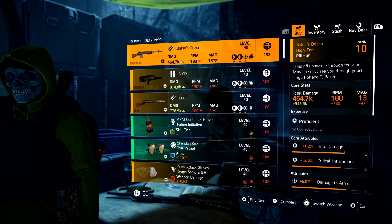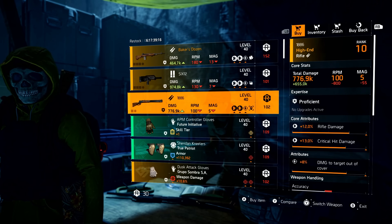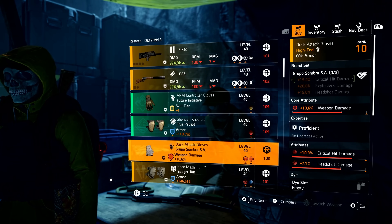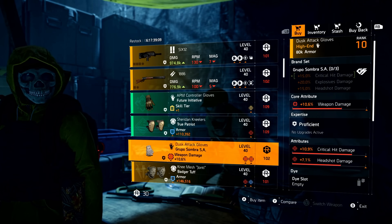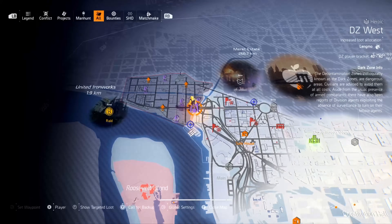Now, must-buy things to look for from DZ West: most definitely the 1886. I really wouldn't go for the gear items — they are very expensive. But the Groupo, you can make into double crit, so that's not bad at all.